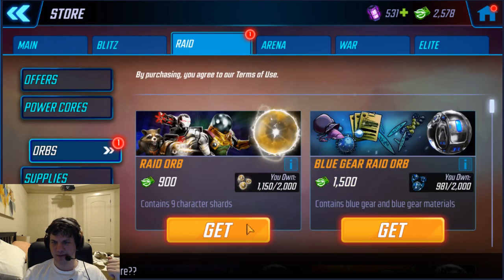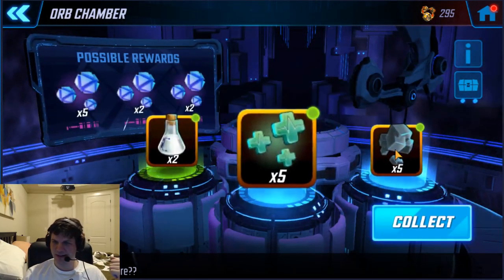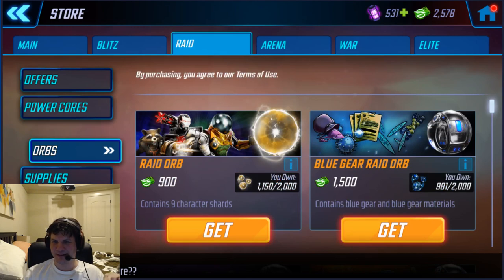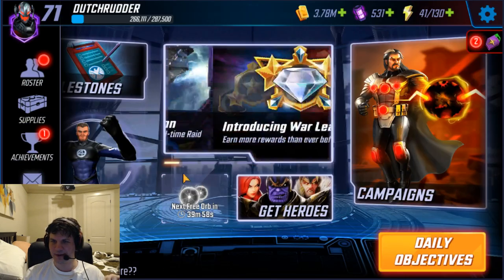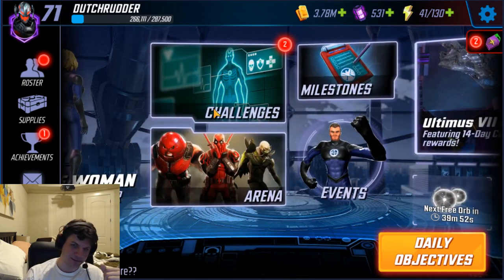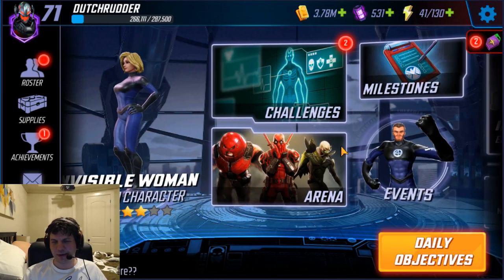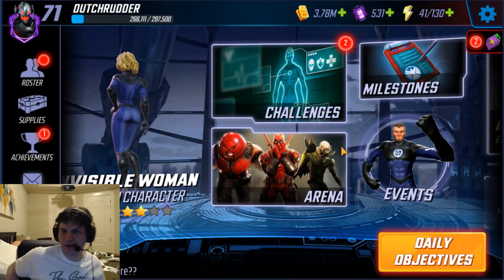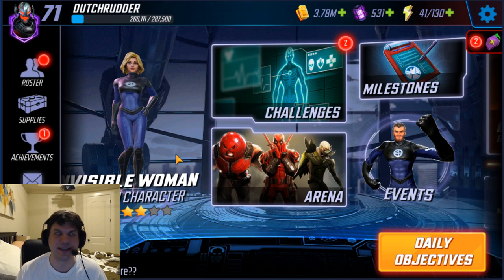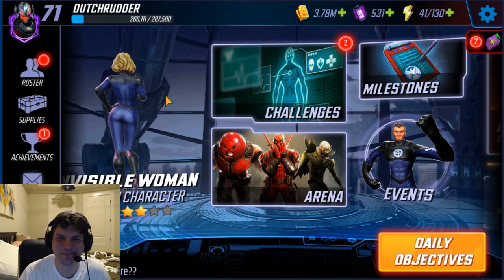Last one — let's do an Elite Orb pull because I got one from milestones. Five Urus — that's not bad. I'm happy to get any uniques honestly. I got five Titanium Alloys earlier and that was pretty sweet. Saving up my money for the Coulson milestones, which should be coming out soon. I'm really excited for Coulson — going to work on Fantastic Four in the meantime while we're farming him, and hopefully saving up some tech gear for Coulson specifically.